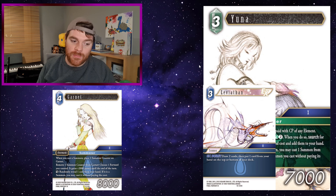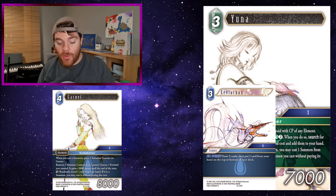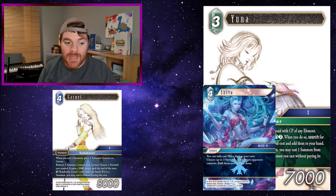Leviathan at 3 CP: draw two cards, then put one from your hand on top or bottom of your deck. You might look at those cards and decide one isn't great and mill it to the bottom, or put a really good EX burst on top ready for next turn's damage. Shiva at 4 CP: you can only cast Shiva during your turn, but if you've played Yuna, chances are it is your turn. Choose up to three forwards or monsters your opponent controls, dull them and freeze them. This card hasn't seen much play recently but it's still decent. I've picked these summons because they're generally good for when Garnet randomly reveals them — you want something applicable in most situations.